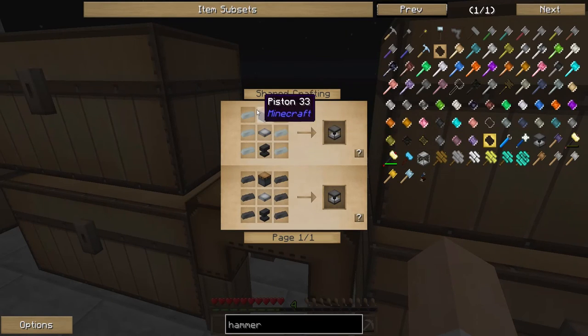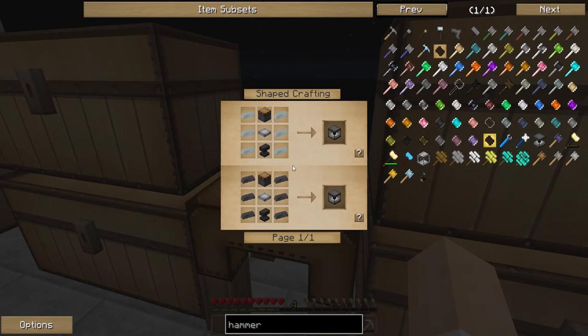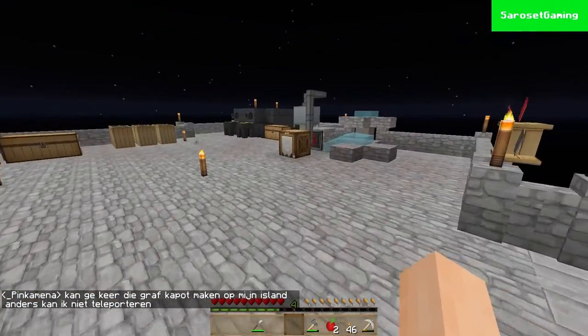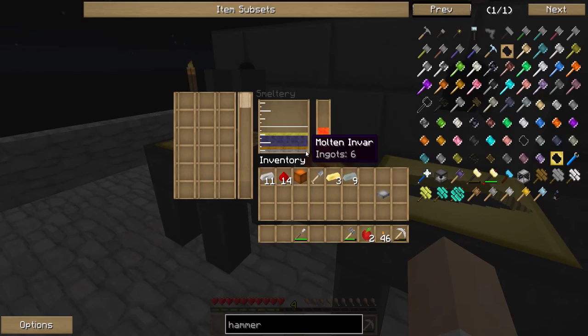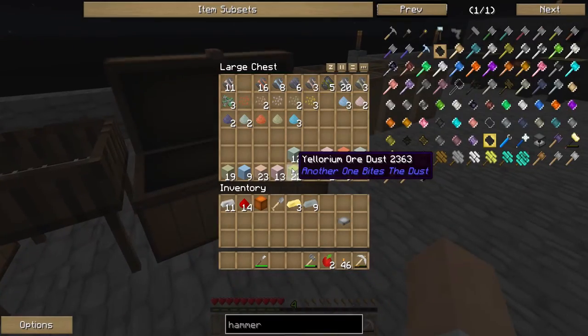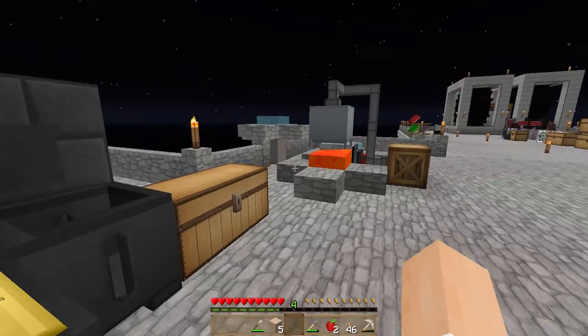This is the hardest one — an anvil. How the heck do we make it? We need a lot of iron, and I don't have a lot of iron anymore. Let's look if I still got some iron left. No iron. We've got a little issue — but wait, we got iron sand! So let's melt those up.